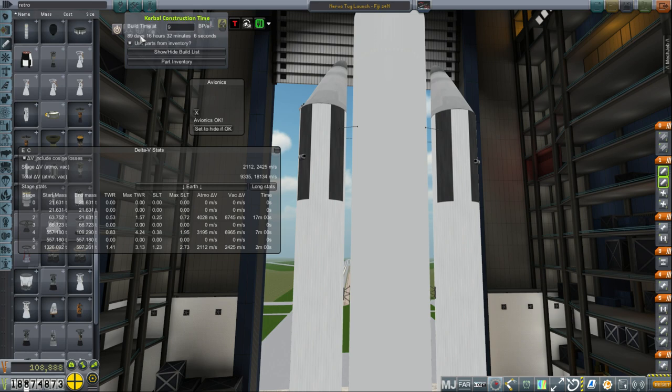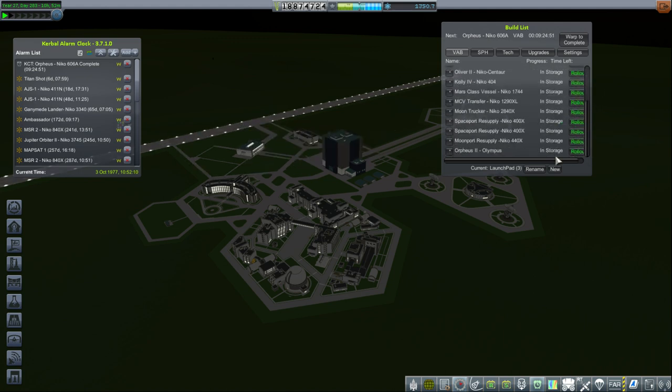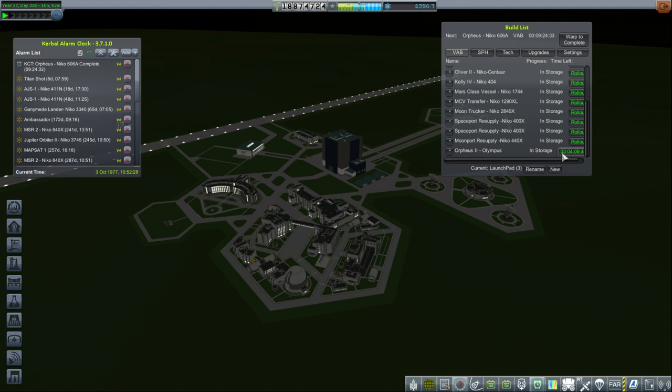Unfortunately we're not going to get to do those launches immediately because we've got these other maneuver nodes to handle — a Titan Shot and an AJS-1 maneuver. Before that, I think it would be advisable to do a crew transfer mission or two. We've got the Orpheus-2 on Olympus for the Moon, and then the Orpheus on the NECO-606A for our Earth orbit station. So yeah, crew transfer time.